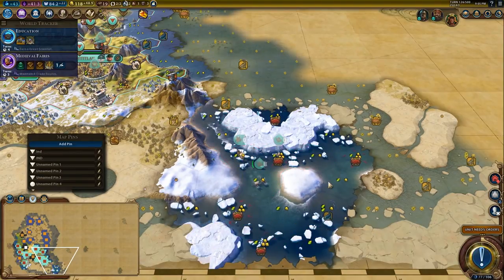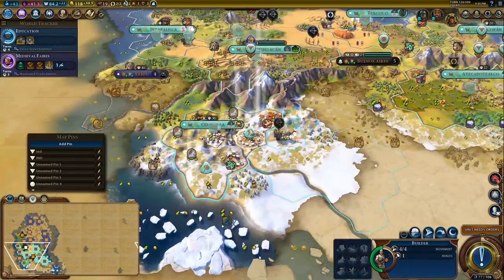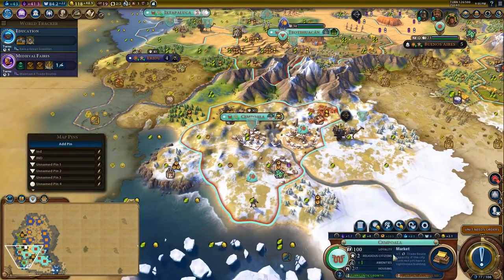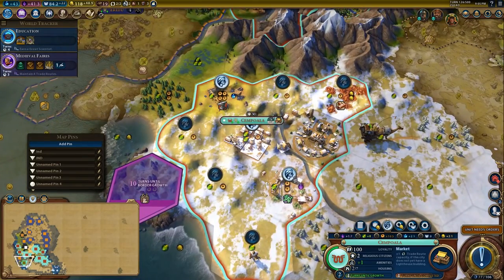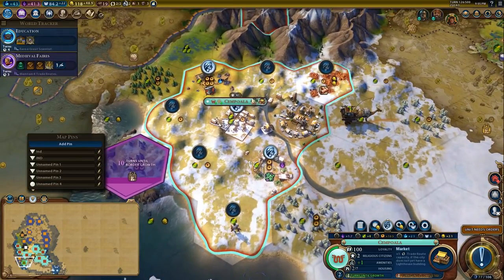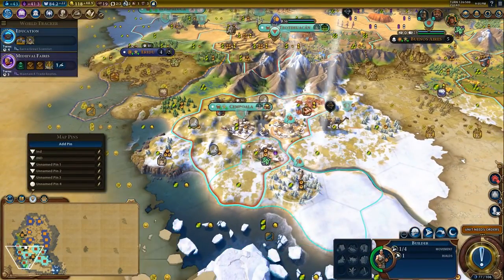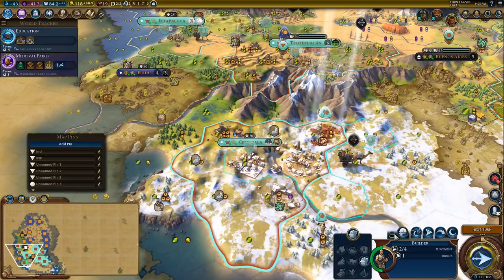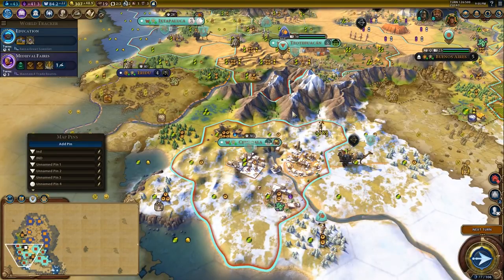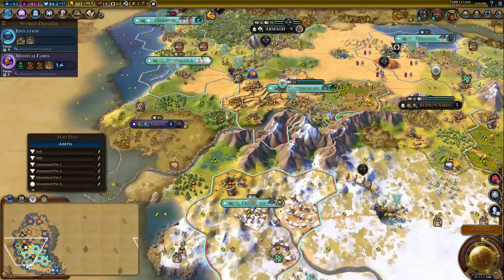We also have a tribal hut over here, which is what the scout is for — to pick up all these nice little things. This city has a food problem which is why we have a trade route. It doesn't need any more improved tiles so I'm just going to park the builder there. I might harvest this just for the gold, to get it immediately so I can use it to buy a trade route when I finish one of these trader buildings.